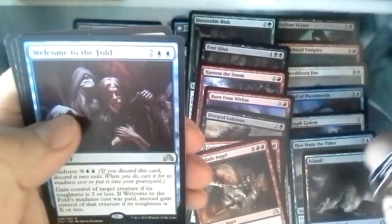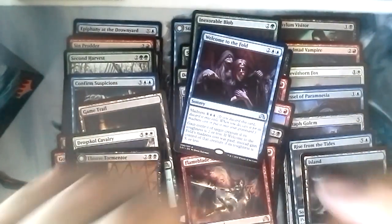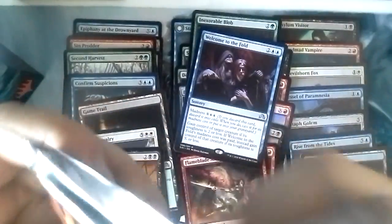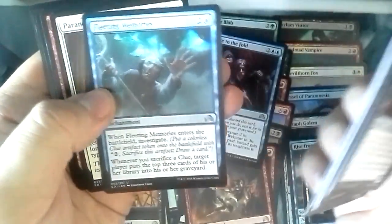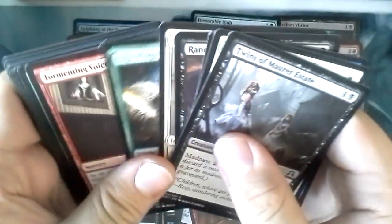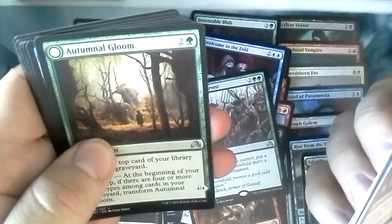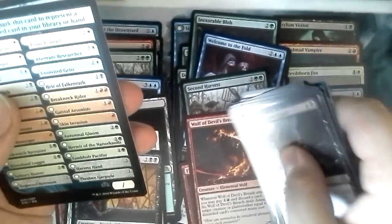Ghoulsteed, Invasive Surgery, Encourageable Youth, Welcome to the Fold. I've been welcomed to that fold many times in this box. Fleeting Memories, Paranoid Parish Blade, Mad Prophet, and Second Harvest. This is five packs after this one, if I'm not mistaken. You think we can get an Avacyn and an Arlen, guys? Armand Gloom, Stitch Wing Scab, Woodland Stream, Ovenwold Mysteries, Wolf of Devil's Breach — another mythic! Just lots of mythics in this box.